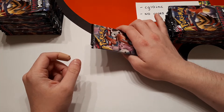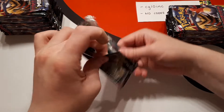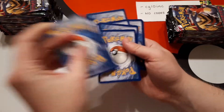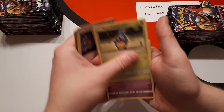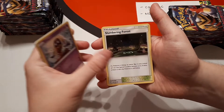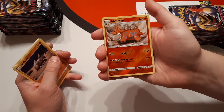This box is for CG10 Inc., and this is a no codes box — they've requested to buy all of the cards except the codes. On our store we have three different variations: the no codes version, one that includes absolutely everything including the codes, and one that excludes the codes and the bulk. We define bulk as commons, uncommons, and energies.